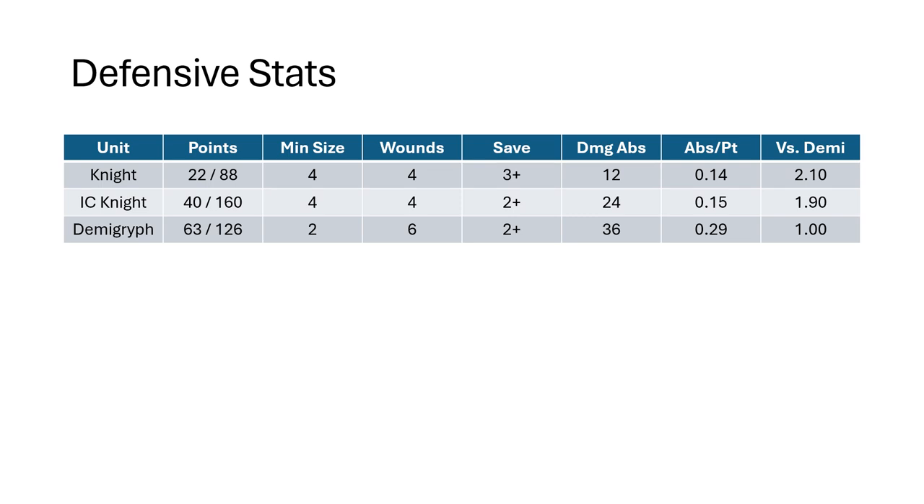Then we look at Demigriffs at 63 points each, minimum size 2, so a 126-point minimum investment. They're 3 wounds per model, so you're getting 6 wounds for that 126 points. They'll have a 2-up save, which leaves them at a damage absorption of 36 and 0.29 per point. So their absorption — the amount of damage they are able to take per point of investment — is twice as much as your regular Knights and your Inner Circle Knights. That's what that last column is showing: the comparison versus the Demigriffs.